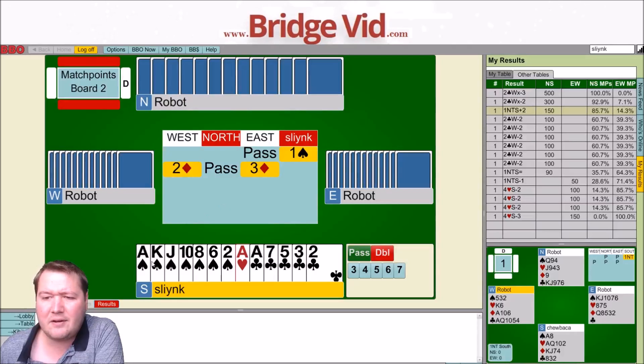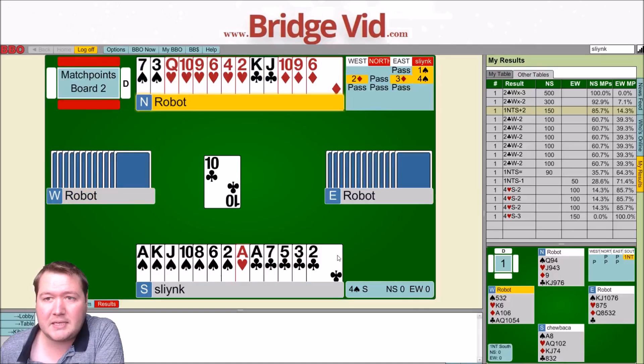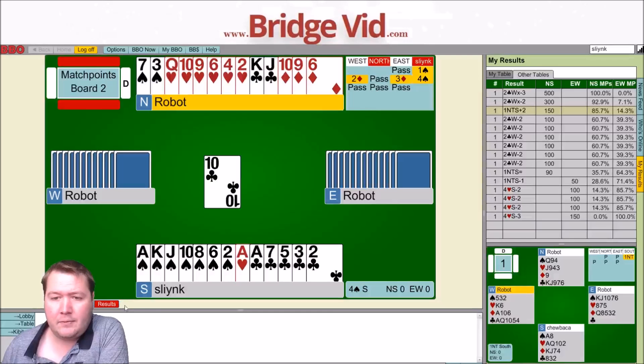With partner not bidding at all, I'm just going to jump to four spades, because that's where I want to play. If partner responded, maybe I might get my club suit in there. Lots of options, but partner was not interested. Planning the play: we've got a spade loser and three club losers. I could go king of clubs, club to the ace, and ruff the others, but the ten of clubs looks a bit ominous. They've bid and raised diamonds but didn't lead one. West could have a singleton club.